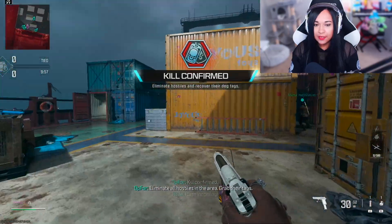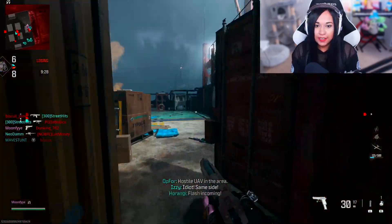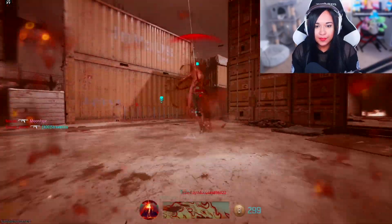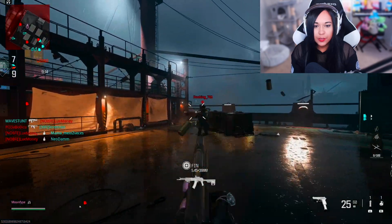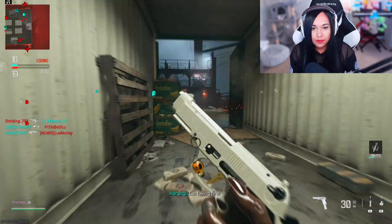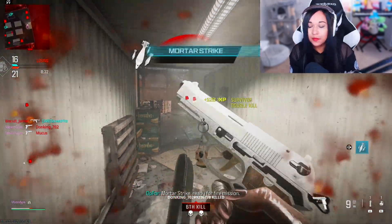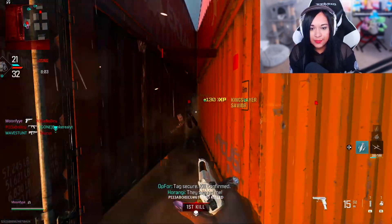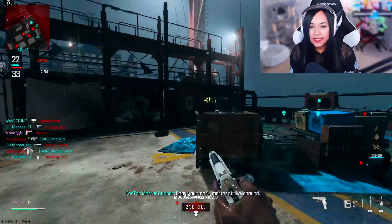Alright, going for some hip-fire kills with my pistol. There's one hip-fire kill. The Renetti is kind of weak — I might have to switch to the Tec-9 because those are really strong. There's one more person with my pistol. There's another person with the pistol.